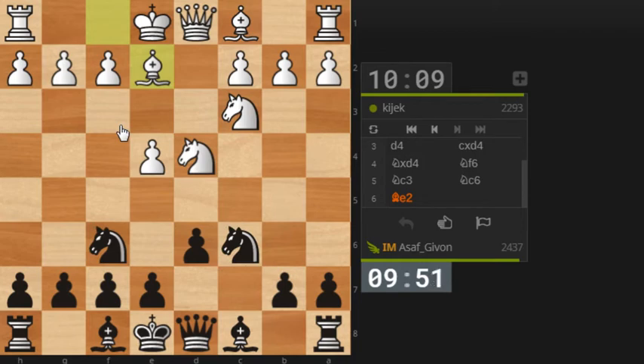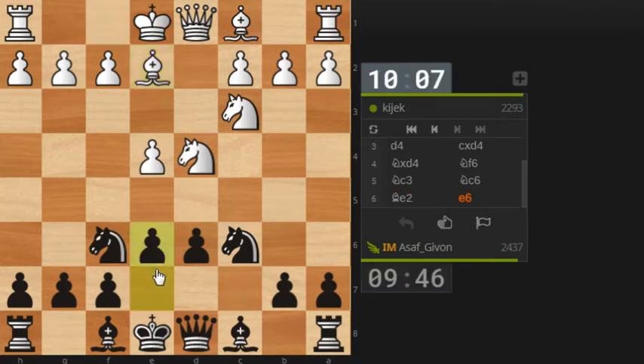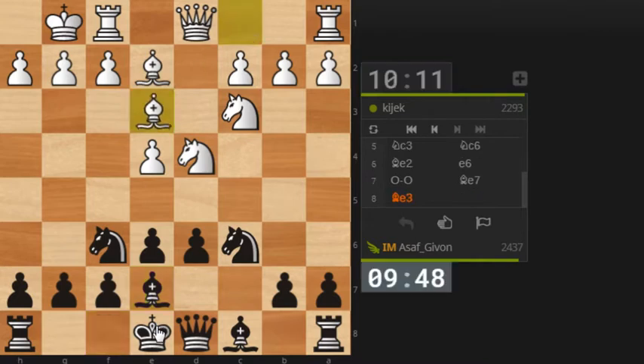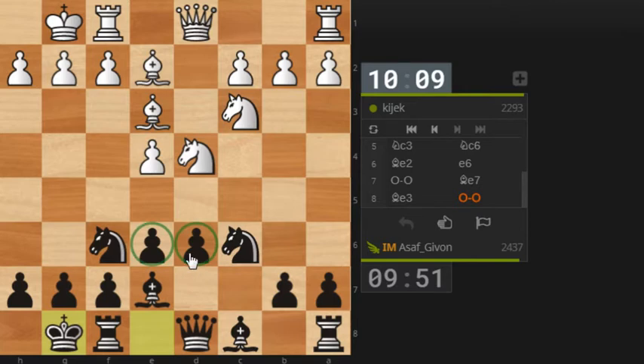He played Be2. Now I have a nice choice between e5 and e6 — it's very much dependent on where I want my pawns to be. I kind of like the move e6, let's do e6, see where this takes us. This is the so-called Scheveningen — or I think the Dutch people actually pronounce it Scheveningen — Sicilian. We see that black has these two pawns on d6 and e6, which might look very innocent in a way, but they have a lot of potential to advance forward at any given point to create some counterplay.